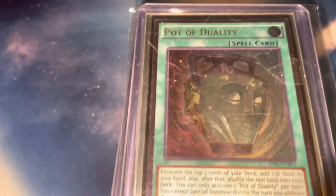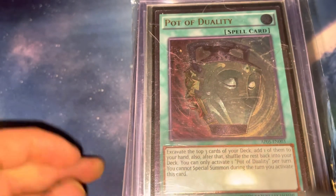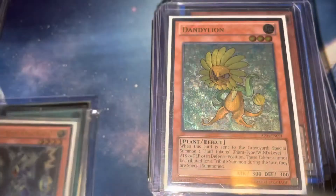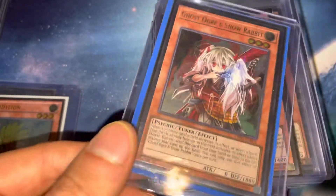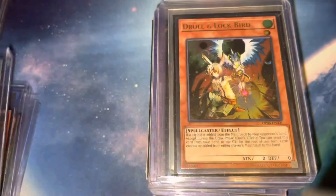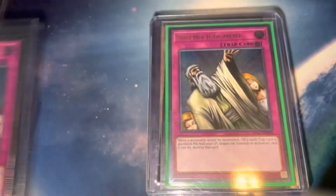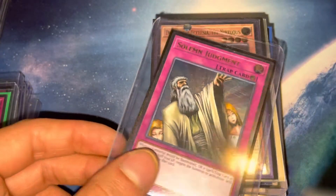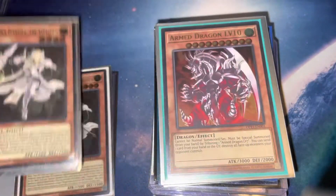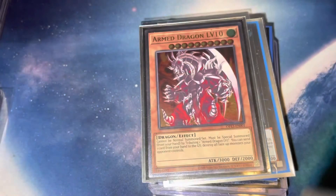These are my OTS ultis. We got Pot of Duality, Thunder Dragon Colossus, Dandelion, Ghost Ogre and Snow Rabbit, Tsukyomi, Nibiru, Colossus, Droll and Lock Bird, Solemn Judgment — times four I think. I was obsessed with picking these up but unfortunately didn't get as many as I wanted; now they're a little expensive. Ecclesia — I've been picking these up, great buy at a very low price right now; I think that will be a good hold. Arm Dragon — I just picked these up because they were cheap; an ulti is an ulti in my mind.